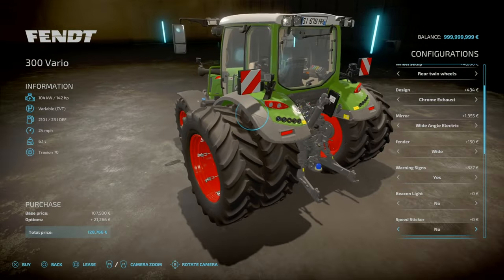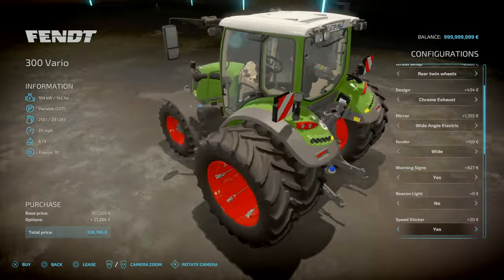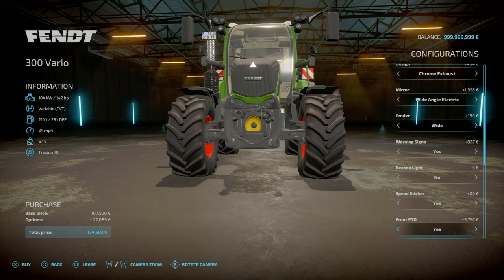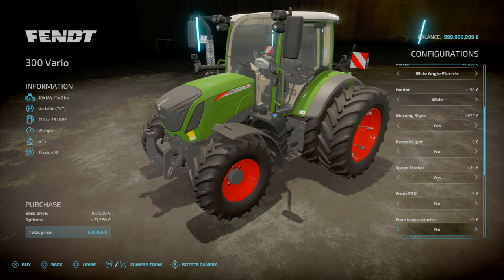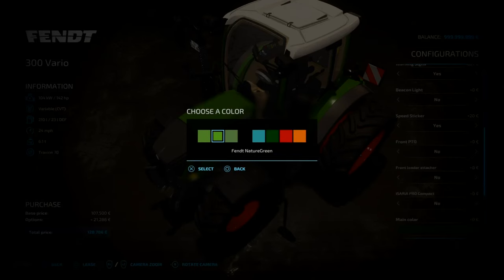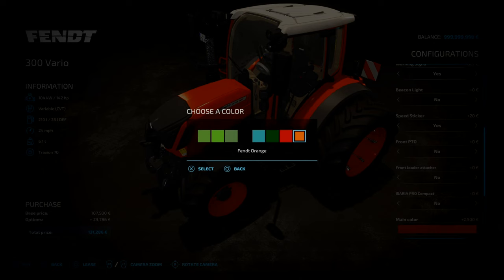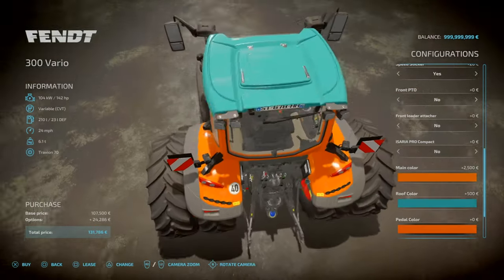Speed sticker: yes or no — that adds the 40 km per hour or 24 miles an hour top speed sticker. 40 km is the standard limit in Europe. Front PTO: no or yes — an extra 5,700 for that, not too bad. Front Attacher: fence, Quickie, Hoyer, or none. It does have the Aceria Pro Compact option — yes or no, just those little things above the mirrors. Main colours: typical Fendt, various Fendt greens, Fendt black, petrol blue, dark Fendt green, Fendt red, and construction or communal orange. Roof colour: white, black, or petrol blue. Pedal colours: orange or black — that's just the pedals in the cab.